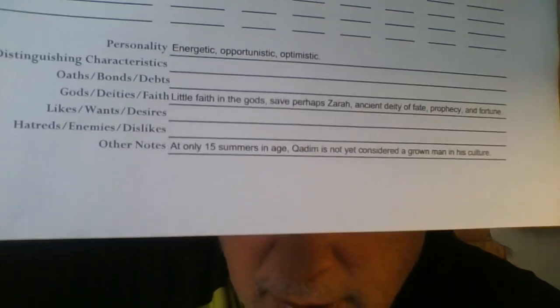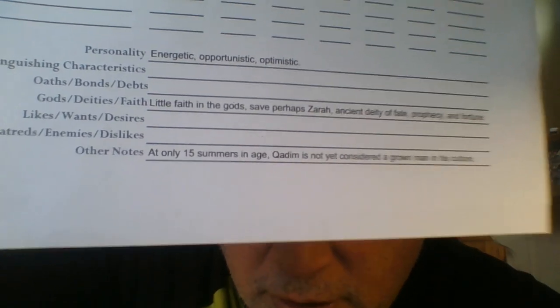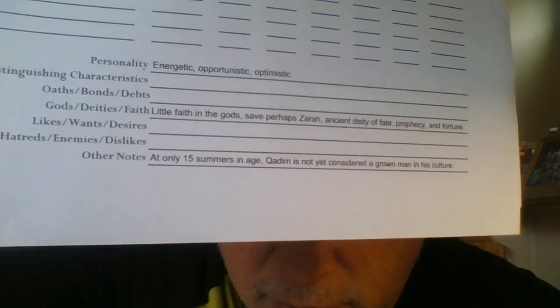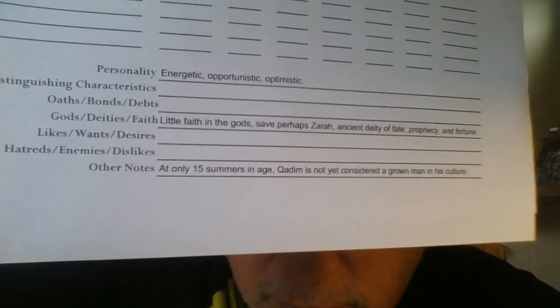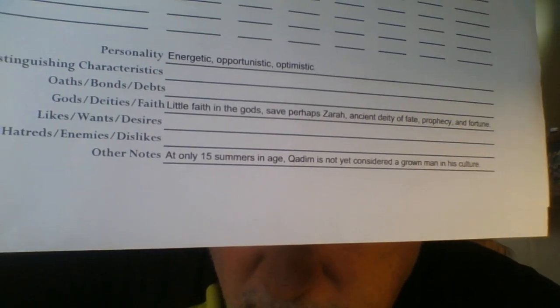I left some things blank on purpose in pre-gens because I want people to fill in some of this themselves. A lot of people like at least general guidance of the character, and then they'll add their own layers. As an actor, I totally get that — you get your character breakdown and description, then you're creating the rest yourself with some help from the director. It says: 'Little faith in the gods save perhaps Zara, ancient deity of fate, prophecy, and fortune' — probably the most popular deity in Zaramad, a god or goddess of prophecy and the stars. And other notes: at only 15 summers of age, Kadim is not yet considered a grown man in his culture.